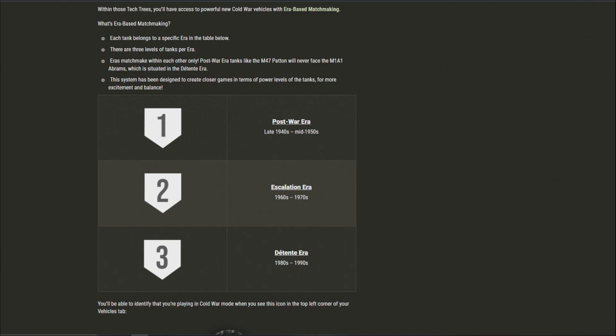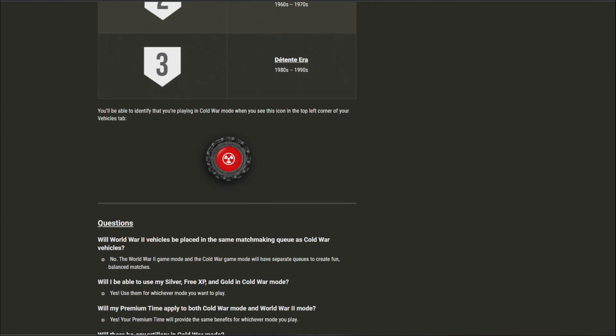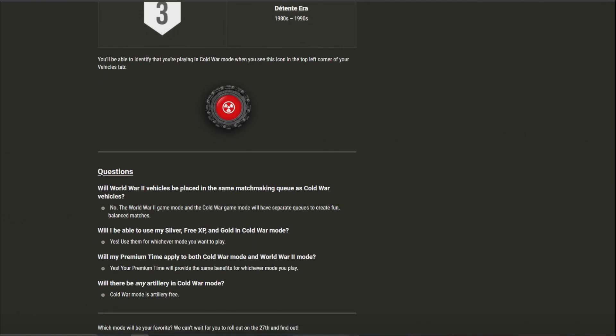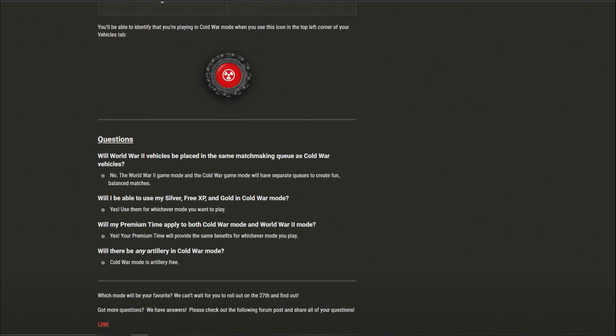There are three ERA levels: Level 1 covers the late 1940s to mid-1950s, Level 2 covers the 1960s to 1970s, and Level 3 covers the 1980s to 1990s. You'll be able to identify your era with a little radiation emblem in the top left.